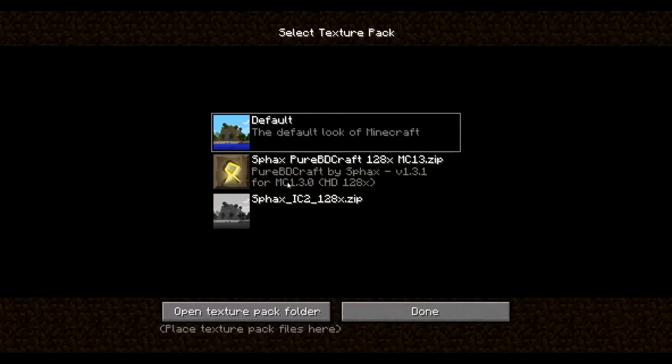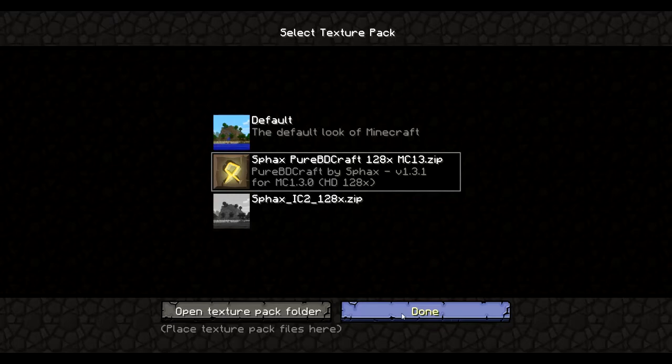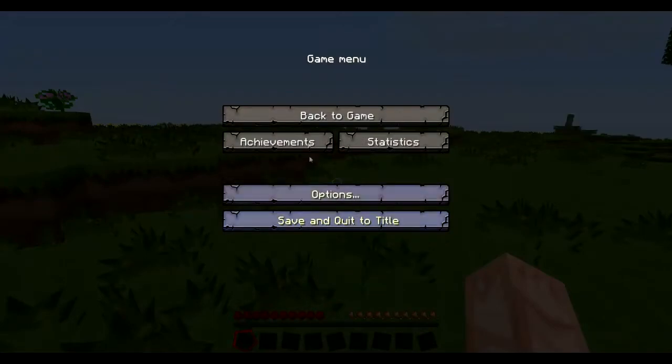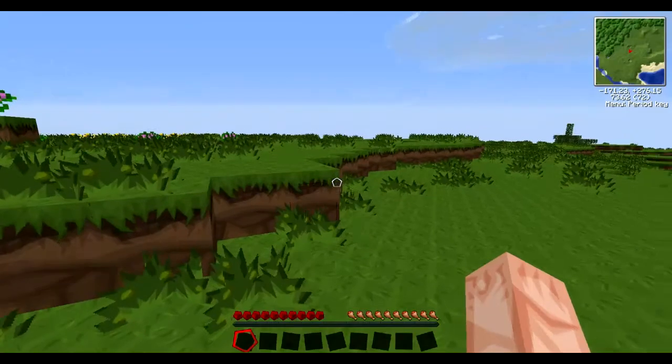So we're going to put on the Faithful PureBDcraft texture pack. Hopefully my recording won't stop — it might take a couple of seconds. This is the 128-bit version, which is the standard version, but you can also get 32-bit, 64-bit, 128, 256, and 512.